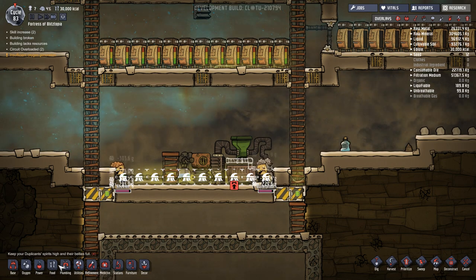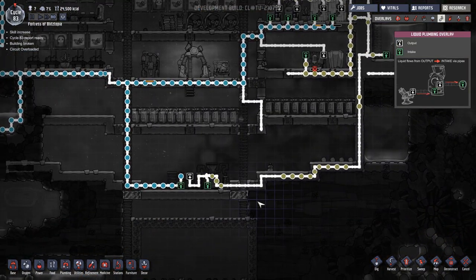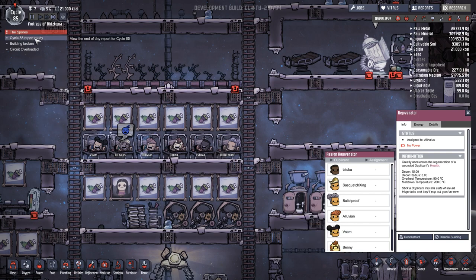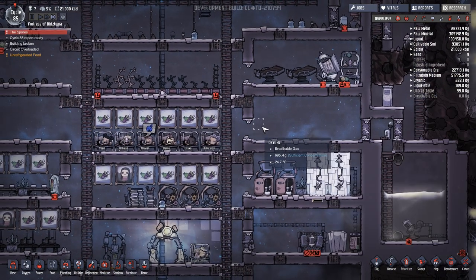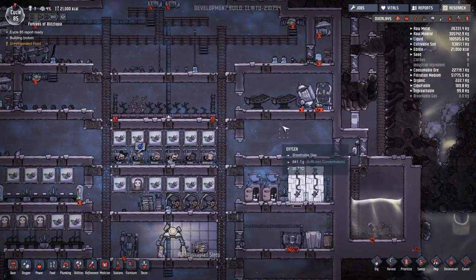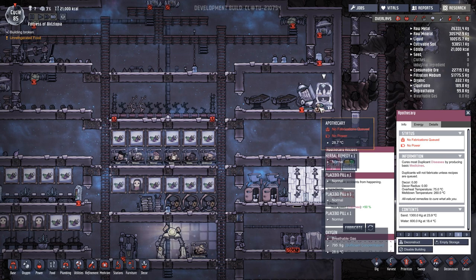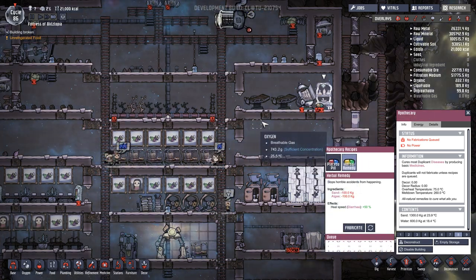Mop it up — we'll need to run a plumbing pipe in here to get this working again. Alphalus has contracted the spores — I have never seen that. They must have stood in a toxic area. Some sort of disease. I put them on the herbal remedy — I don't know how to use those either. The apothecary — I can never say that word. Maybe Alphalus is gonna lay in there and get over the spores.